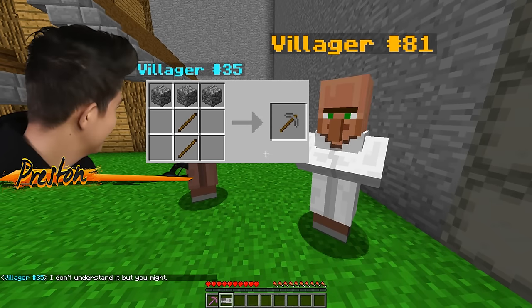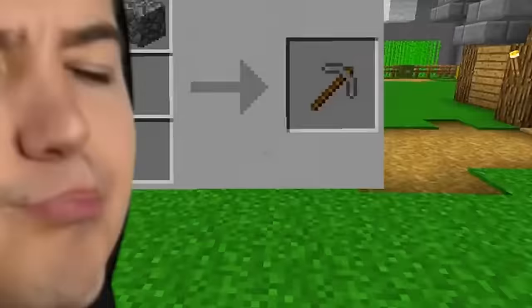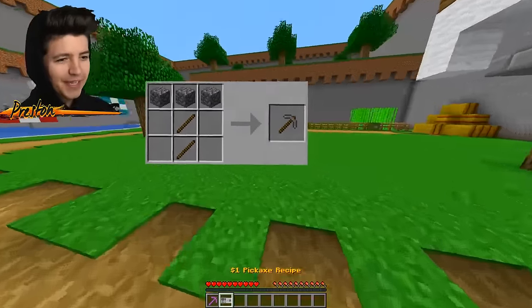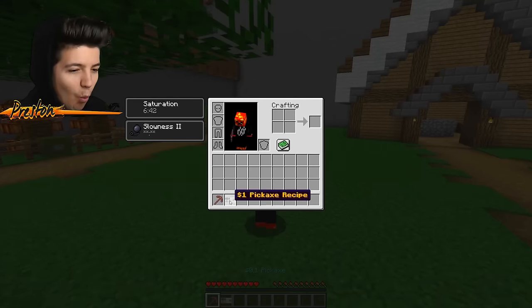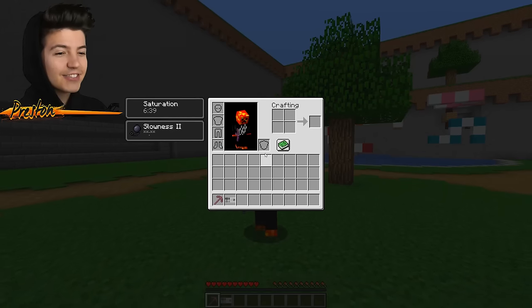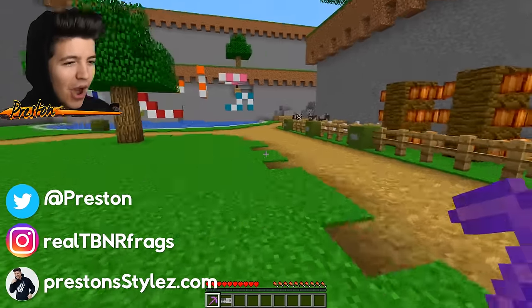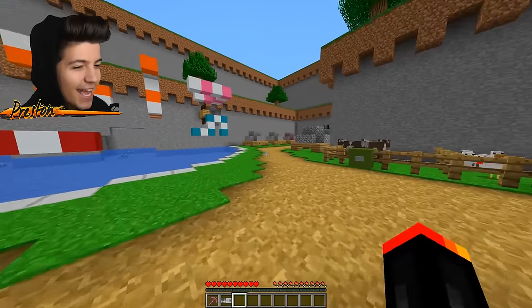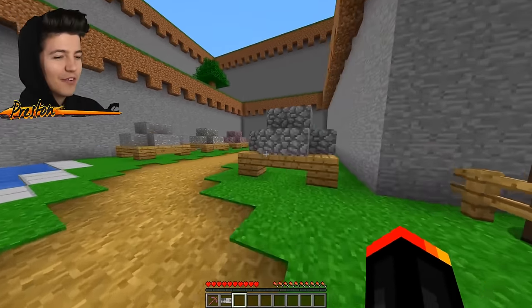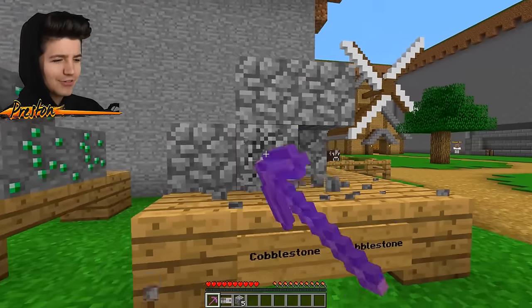What do I look like to you guys? A noob? Don't answer that question, honestly. $1 pickaxe recipe - we just gotta get some sticks. I have the one cent pickaxe, which apparently gives you slowness too. Oh my goodness gracious, this is awful. But it can break cobblestone and dead bushes. And you know, it breaks cobblestone pretty fast. I will say that.